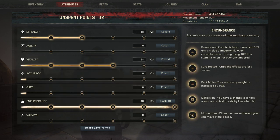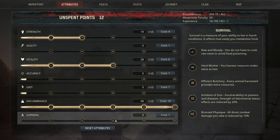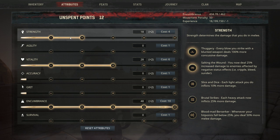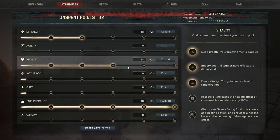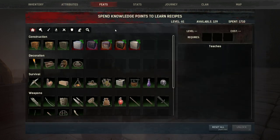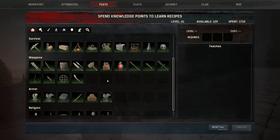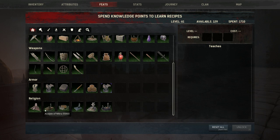In terms of attributes, you can choose whatever abilities you want. Mine is an encumbrance build because I like to carry a lot, which means I sacrifice stamina. Each attribute has specific perks you unlock at certain levels, so choose depending on your playstyle. In feats, you choose what you want to build and craft. You start with a certain number of points, but you can get more by obtaining fragments of power and eventually unlock everything.